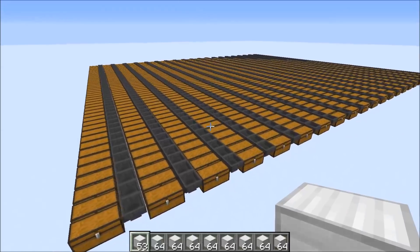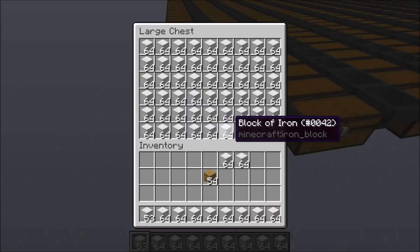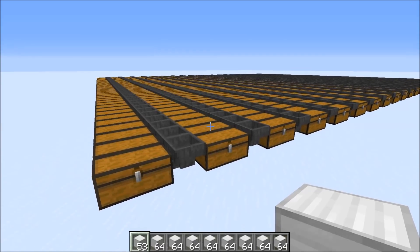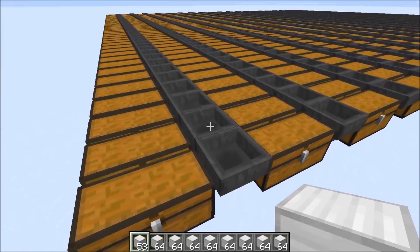I slightly changed the configuration: now there's a different item type in the hopper than in the chest. This is significantly more laggy — tile entity is 19.268 milliseconds. That's a factor of 72 compared to a normal empty hopper, and I would say this is already something you should probably avoid.